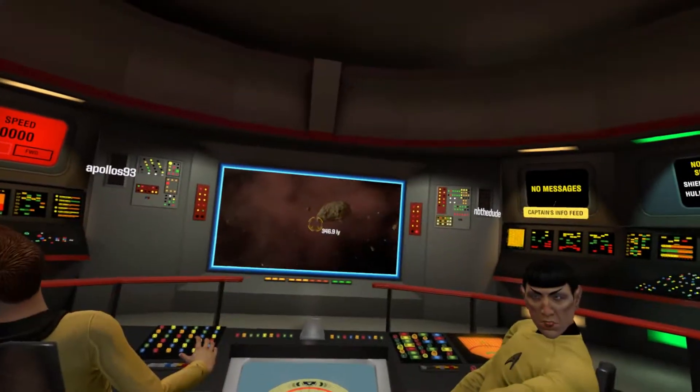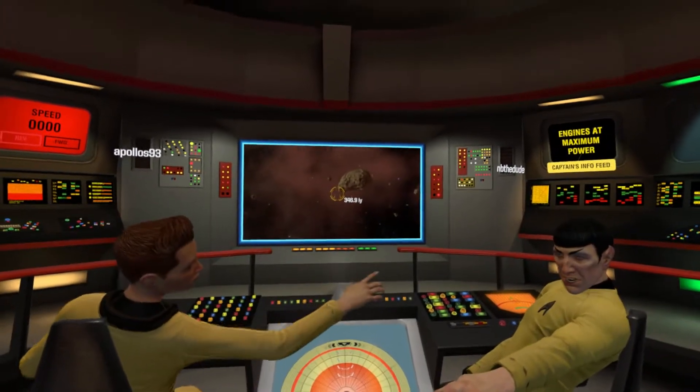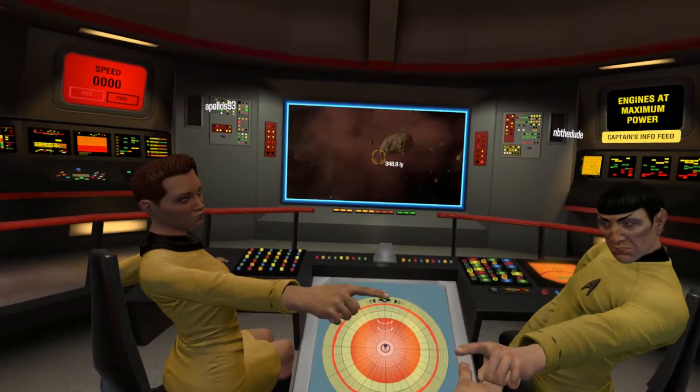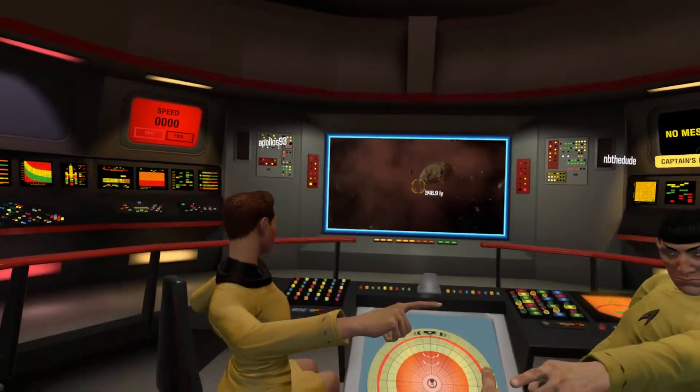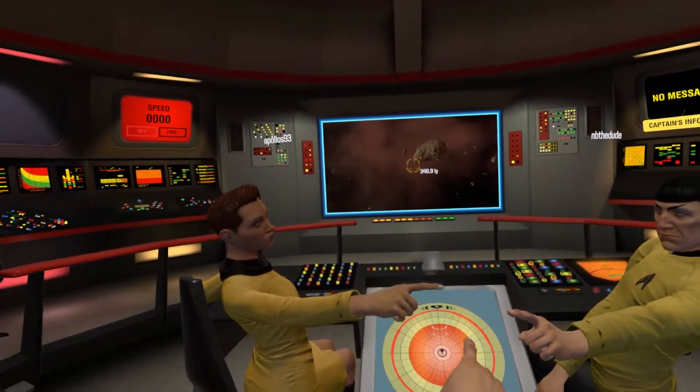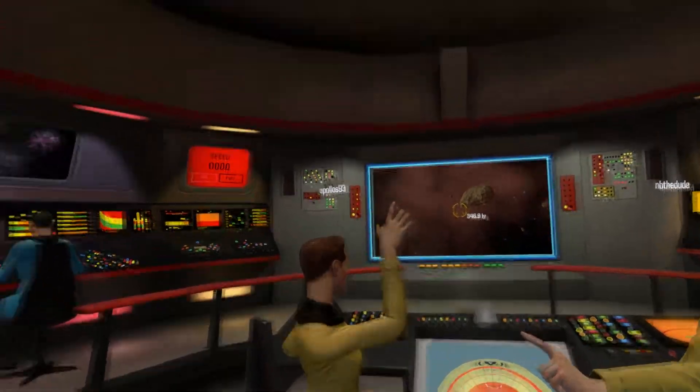Wait a minute. Hey Adam, get in on this. Come on. Triangle. Triforce of power! Alright, engine power's all the way up. So what do I have to do? Dan, you're missing the Triforce of power. Okay, charge warp coils. We're doing it.